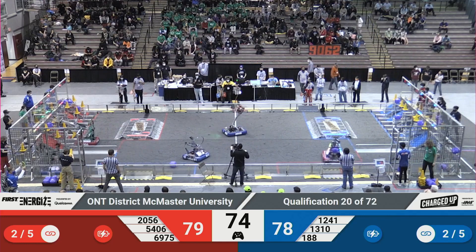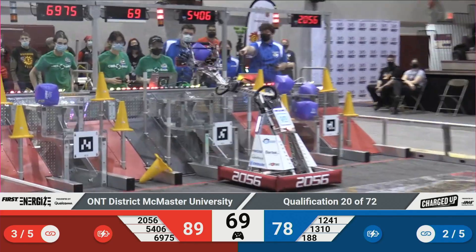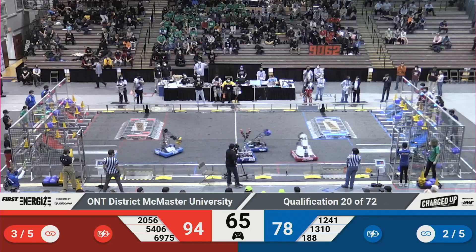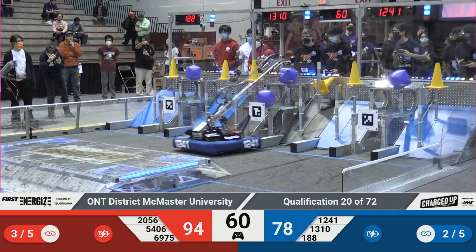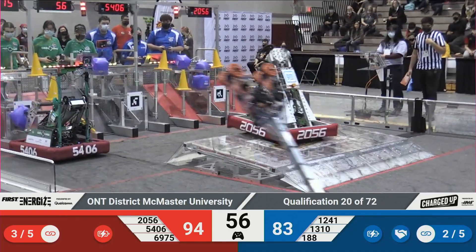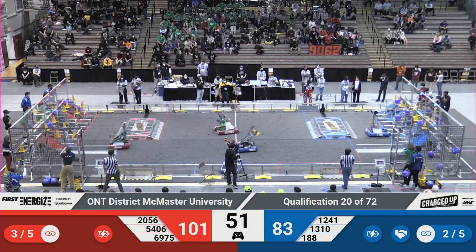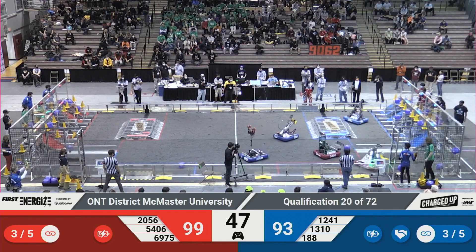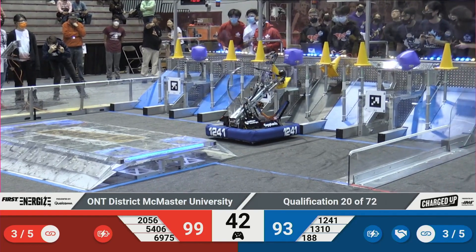188 still waiting at center field to play some defense. 20.56 up and over the charge station they go — level 3, that cube is good. 13.10 has a cone in their possession, a very capable robot on their own. They're driving into the community — let's see what their drivers do. 13.10 going up to level 3, and there it is, that cone is good. That completes another link for the Blue Alliance. 99 to 93, a very close match here.